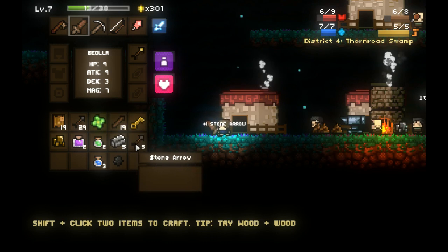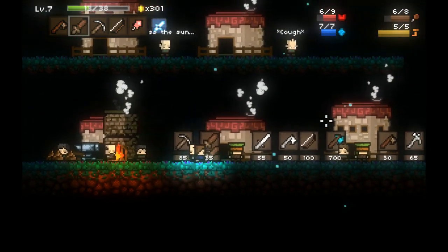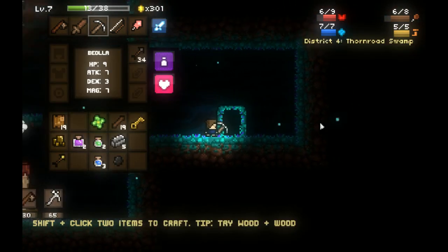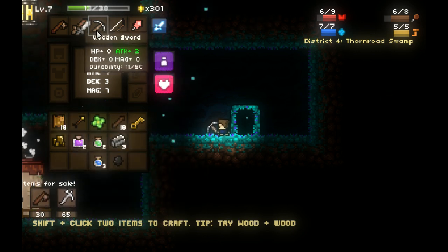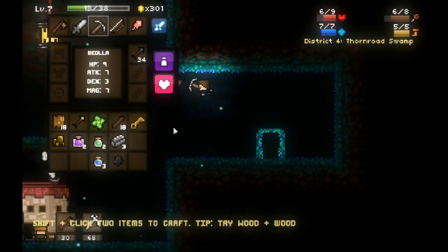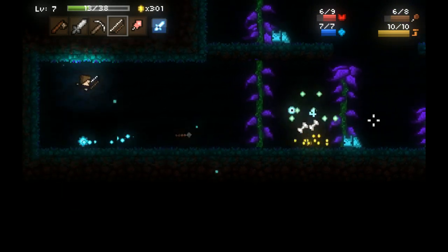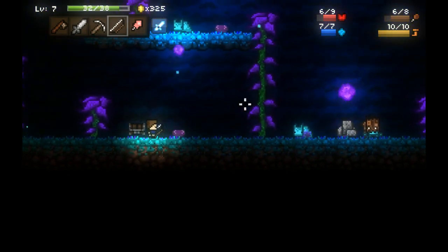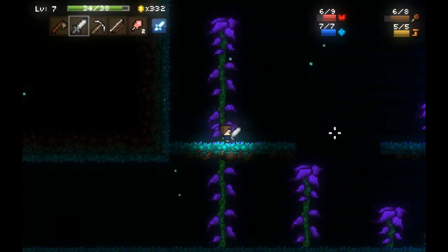Now we have some Ironite bars, some stone — we're going to build some more arrows. Let's see what the stores have to offer. Not a lot, so we're just going to keep moving onward. We're going to go ahead and make ourselves a fancy new Ironite sword. We have an Ironite sword now! We're going to shoot this guy before he shoots us to death. And we're going to open the chest — Ironite bar, very nice find, because I already have some Ironite bars and that will be very useful.